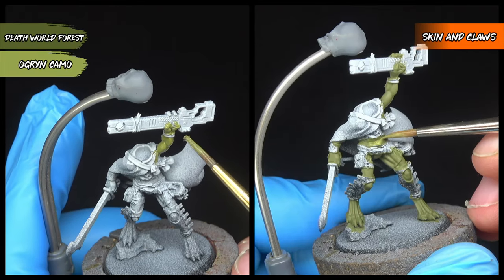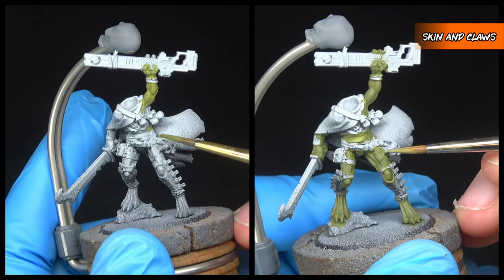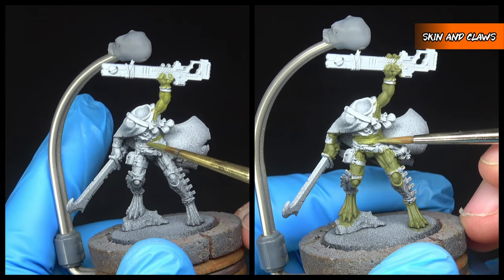We're going to basecoat the skin in Death World Forest, and the belly in a one-to-one mix of Death World Forest and Ogryn Camo, just to add a little bit of variation.